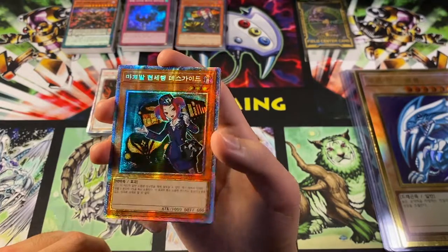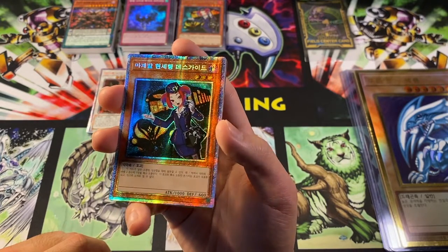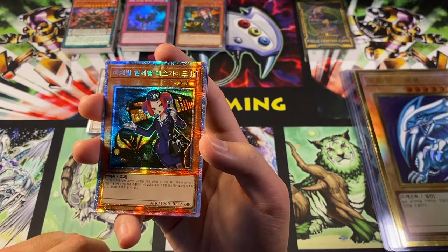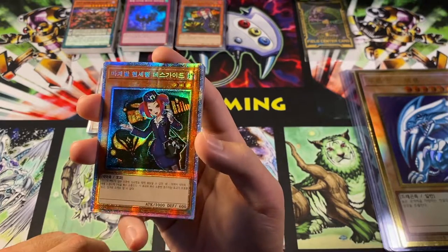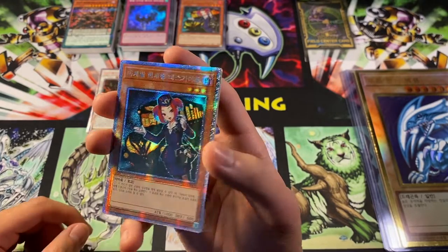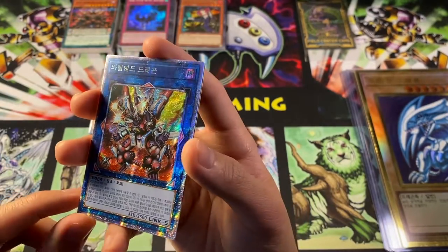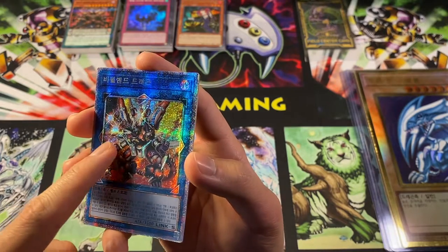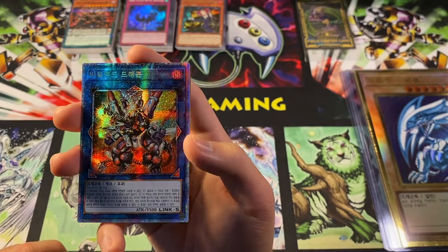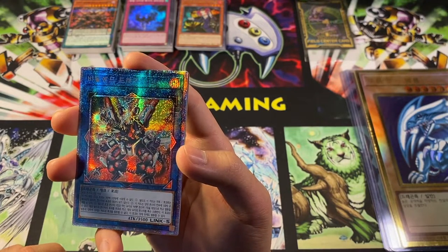We have Hot Red Dragon Archfiend Abyss in Extra Secret Rare - let me change my lighting just a little bit for that. It still looks very pretty. We have Tour Guide From the Underworld - I think this may be my favorite pull today, just hands down. This card looks so so cool. I ended up buying an Extra Secret Rare copy of Raye when I was in Korea, and it cost roughly about 150 bucks USD or so. I don't regret getting it, but I feel like if I saw this Tour Guide in the store I'd be so tempted to drop 100 plus on this because it looks so so cool. And I didn't even have to do that. Now - that alternate art Borrelload Dragon - wait, actually this is Borrelend Dragon. It's a Link-5! I didn't even realize this until now.